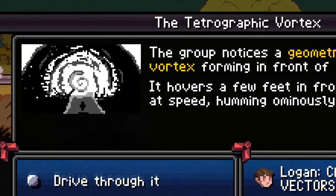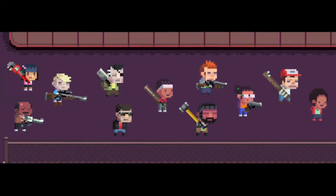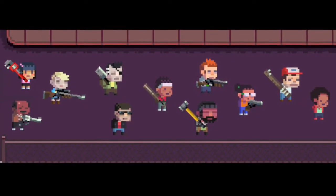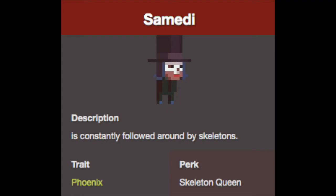NPCs picking up items: NPCs in Death Road to Canada are programmed to pick up items that are better than what they currently have. However, while most items can be obtained back by recruiting them, some such as Samadi's skeletons don't give items back to you.